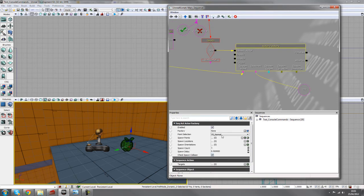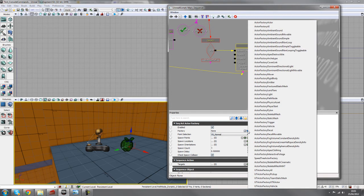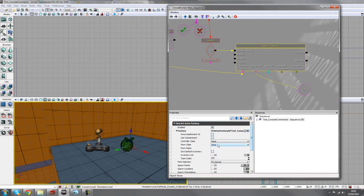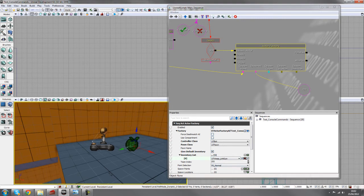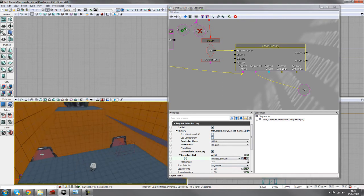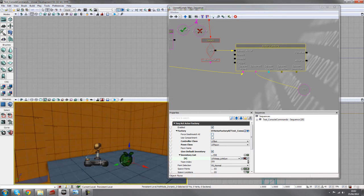In the active factory, similar to how we set up our AI, create a new object — UT Active Factory AI — and give it a pawn class of UT Pawn. You could give it a UT bot controller class, but it's not needed. If you want the player to spawn with a gun, add default inventory and give it a link gun — though when the player died their gun flew off, so technically you wouldn't have one, but for ease of use I'll include it.